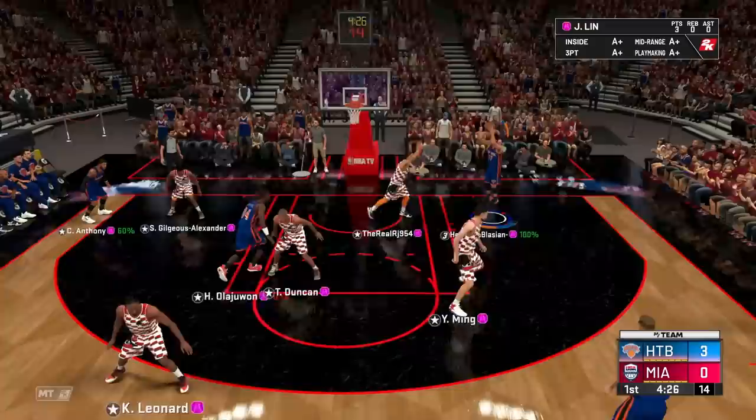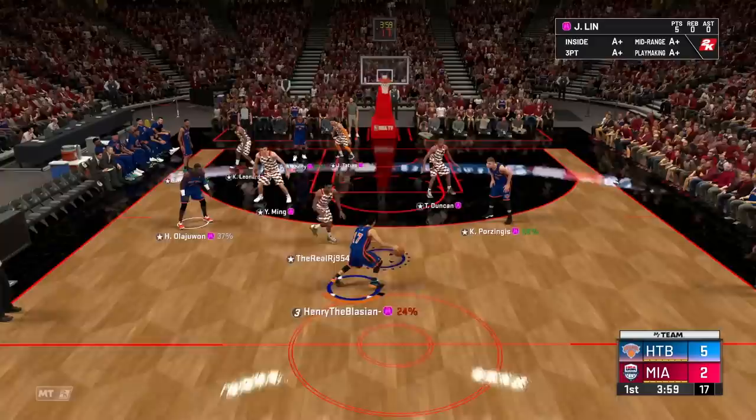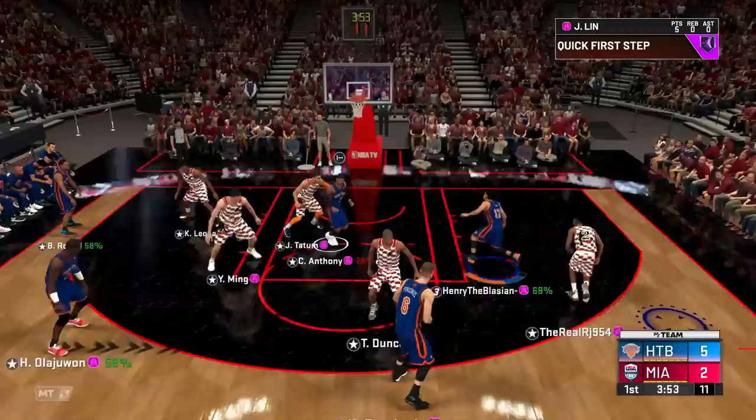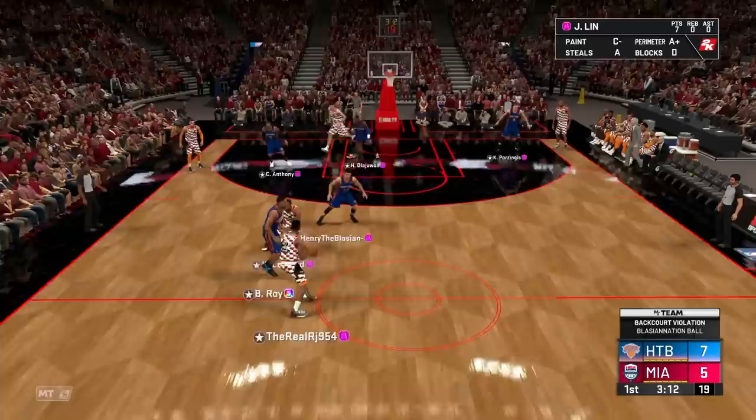Welcome to yet another HTV gameplay. Let's see if this Lin Sanity was truly worth the grind. I got that hall of fame range extender so don't give me that space because I'm pulling from deep — oh baby, that's how we start off a game. I see Lin open, that's an easy catch and shoot — not a green but it is a bucket. His jumper feels a little bit faster today. Unfortunately all this guy is doing is posting me up with Shy Gilgeous-Alexander and Yao Ming, but honestly that's fine. Go right to Lin, blowing by to the rim — he's putting it down — how's that for a five driving dunk tendency?